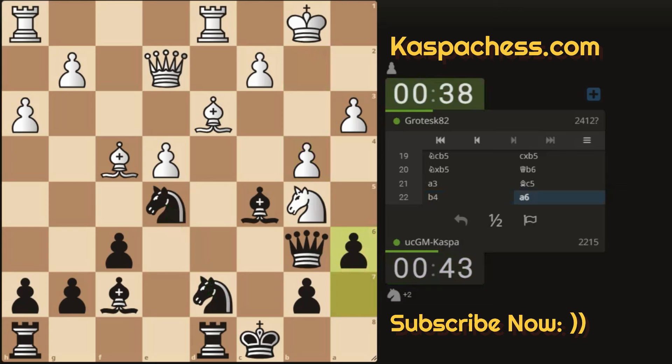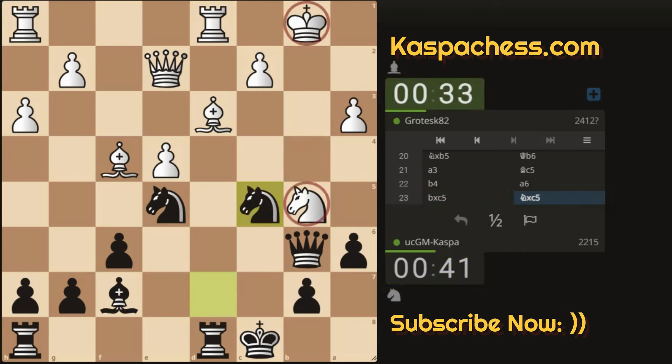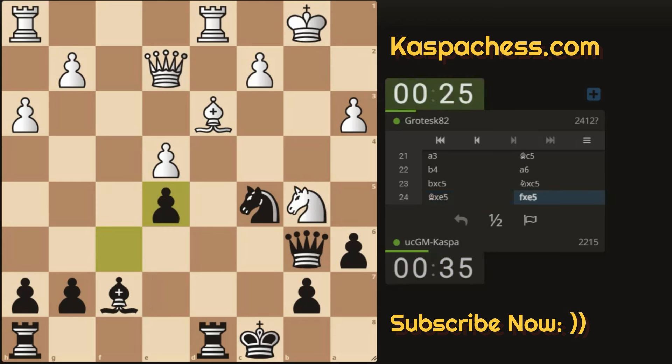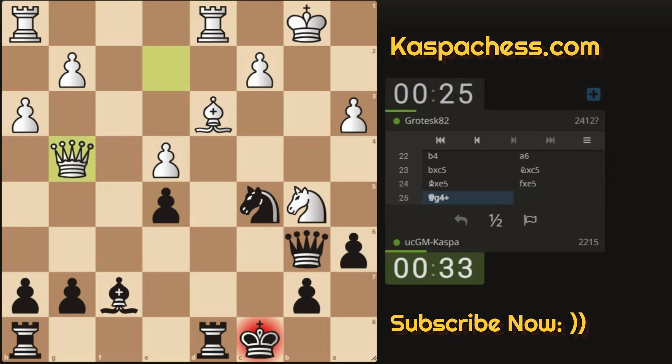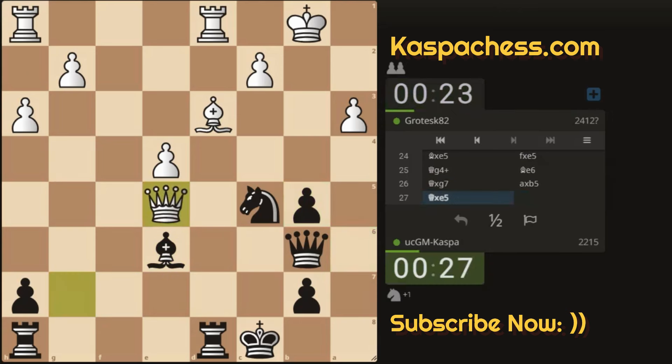b4, a6. I thought I blundered as well. Pawn takes, knight takes. The knight is still pinned to the king. I'll just take it with my a-pawn. Bishop takes e5 — I think I can take back with my pawn first, because the b-knight is still pinned. Qg4 check — I just have to block with my light-squared bishop. The queen is under attack, now I can take the knight. Queen takes e5 — okay, I missed that, but is this still fine?